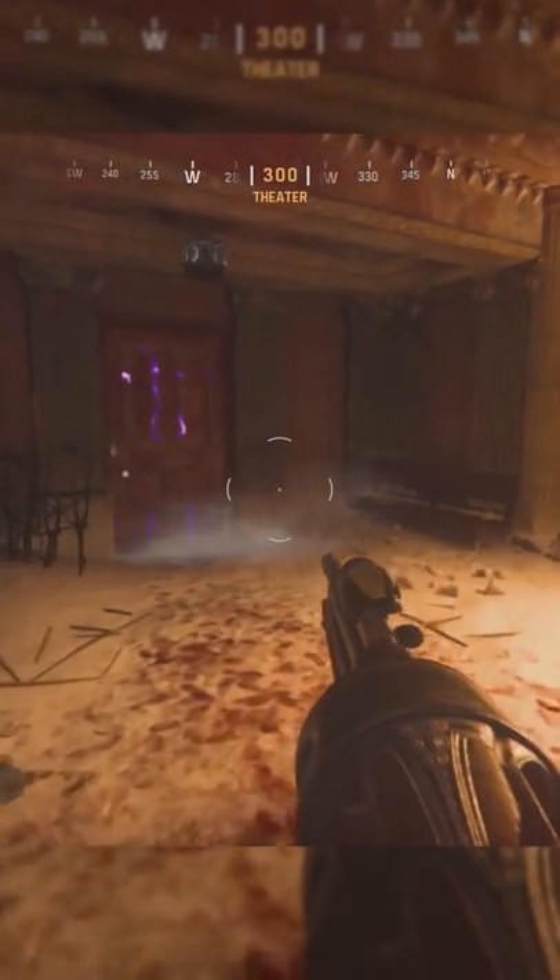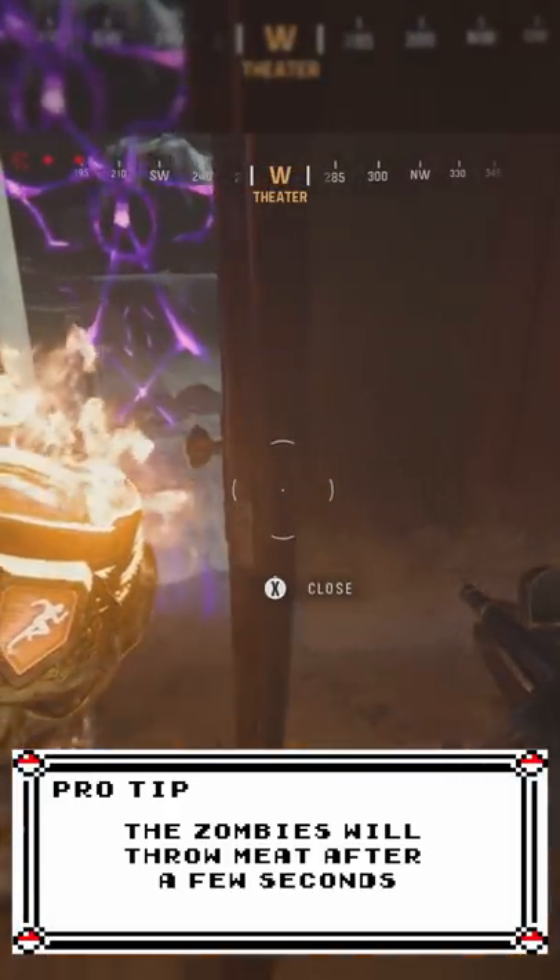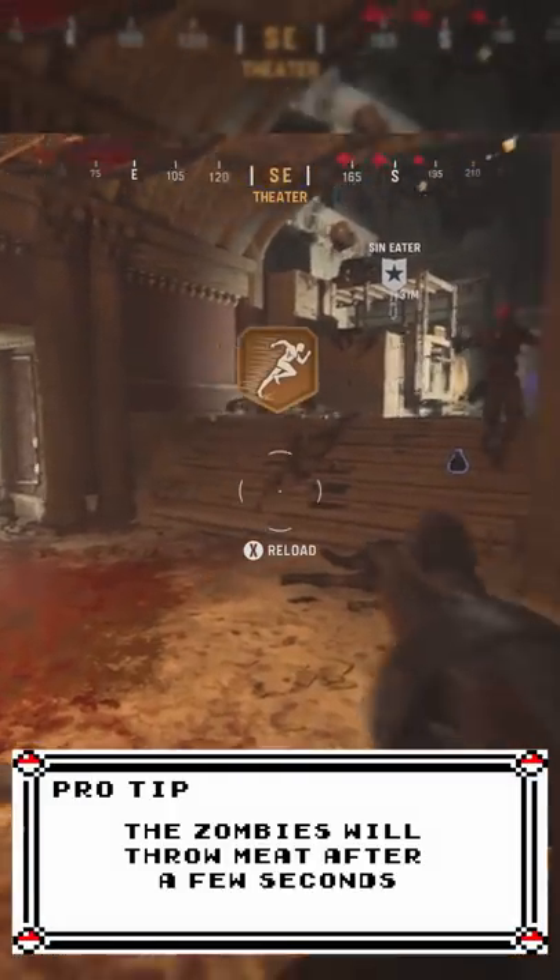After that, come over to the stamina fountain. Wait for the door to open and just stand right in front of it, and well, you're done. Now all the zombies will stop around you.